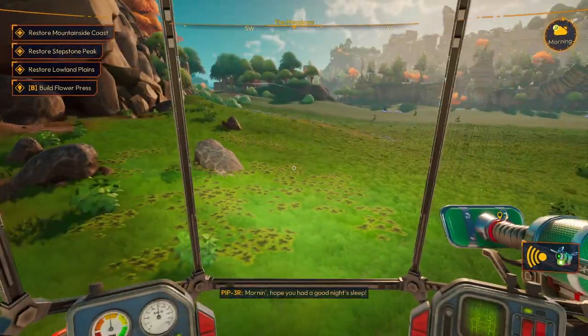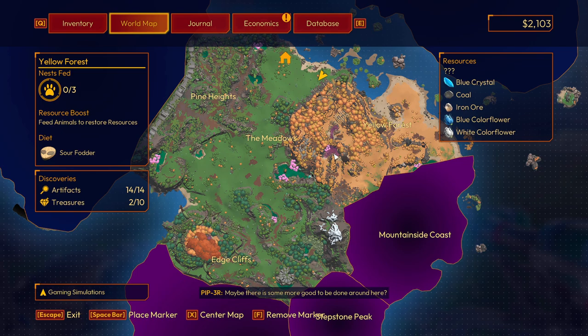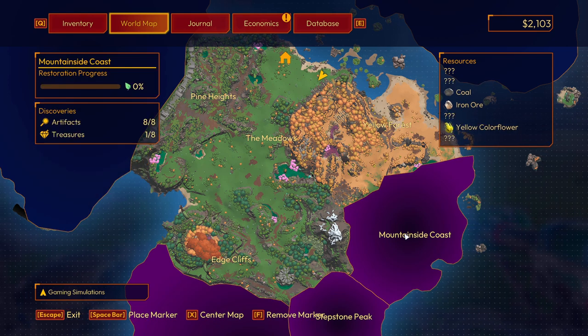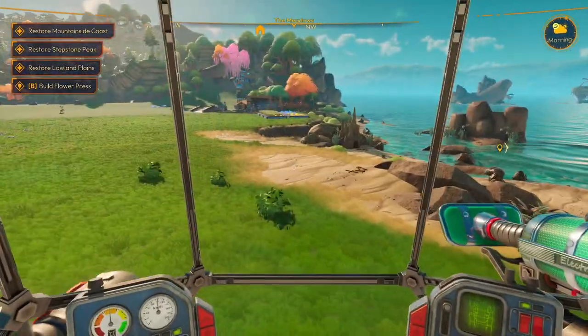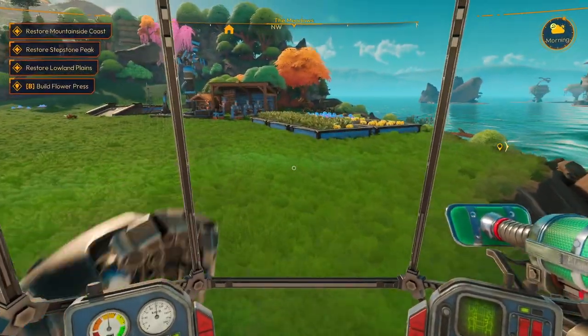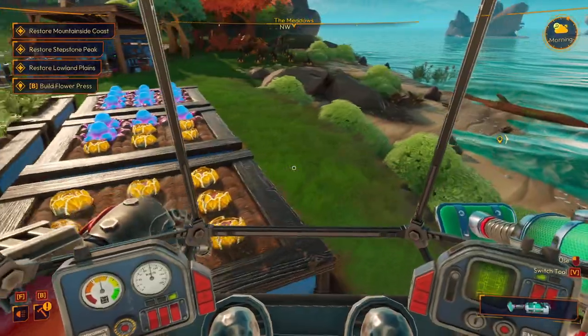NPC says: 'Restoring that region yesterday felt great — maybe there are some more good to be done around here, keep a lookout will you.' So we've got blue crystal, but there's still a question mark at the top — I don't know what that is. Mountainside needs an upgrade on the water — we know that. I don't know about lowland plains though. Let's go back home — are the plants ready? I have to pick these quick! The blue ones are done.